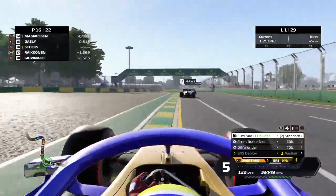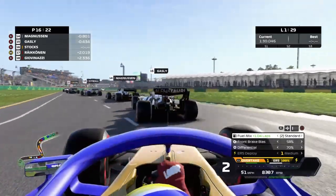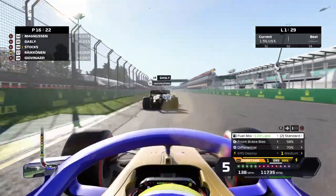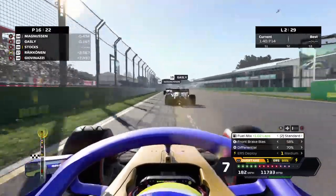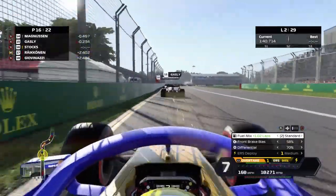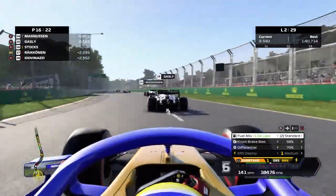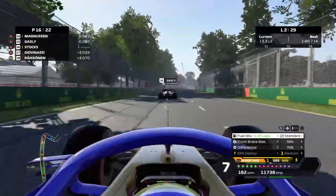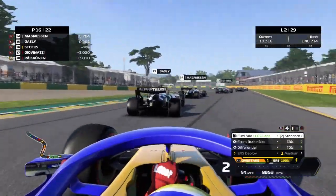We should be in P16 providing there's no dramas through this last corner. Are we going to lunge it up the inside of Gasly? Not quite. We're going to have a good go at him down the straight. We're reserving our ERS for later laps as well. Gasly's flying up a load of sparks, running quite low to the ground getting as much downforce as he can on that AlphaTauri. We're still behind him - we just can't get past. We're maintaining P16 for now.